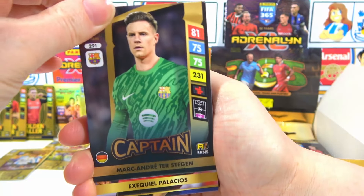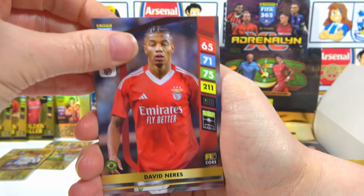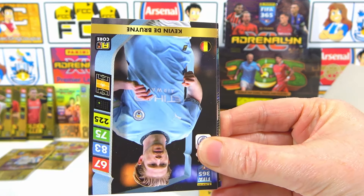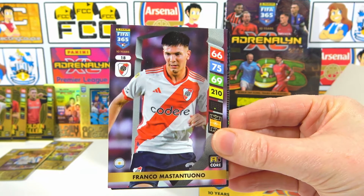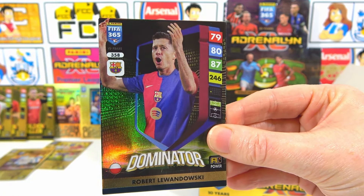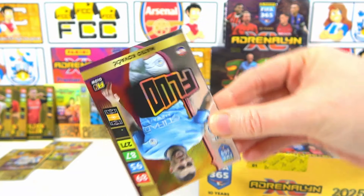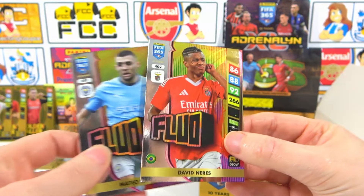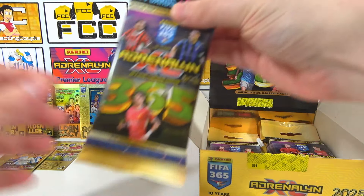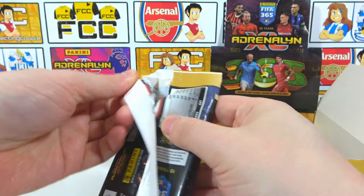Turning around we've got Alison, a Bremer, De Bruyne. We then have Mastantuano and a Kang, Harit Magician. We've got Lewandowski Dominator - that's a much better picture. We've got a Fluo of Kovatich and Neres as well - two fluos. So we've had three golden ballers - we've beat the odds from the box. Now it's about - can we find the Invincible? Or can we get a momentum? We've got four packs left.